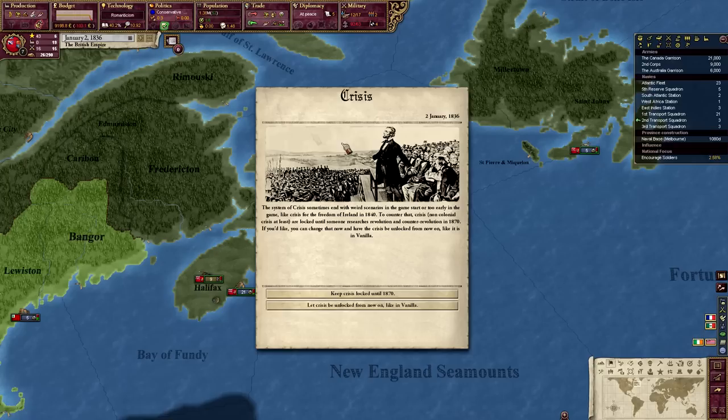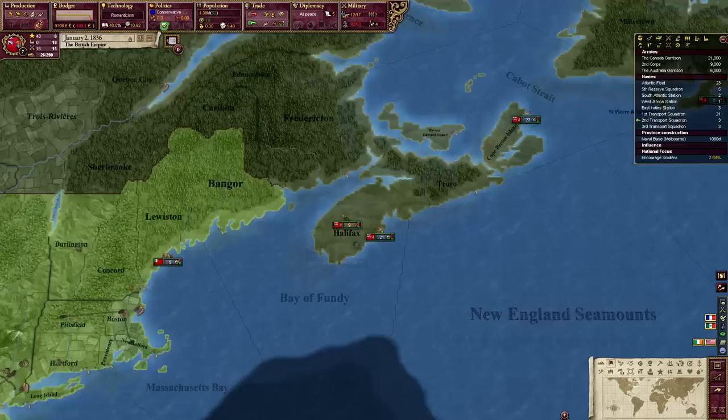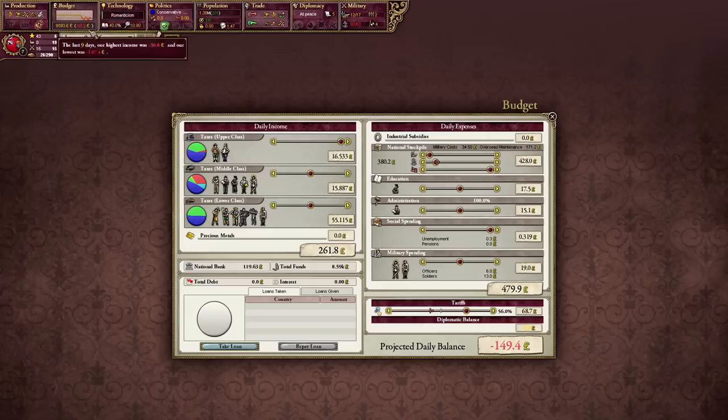There's a crisis system — at the end of weird scenarios. The crisis of the freedom of Ireland in 1840. To counter that crisis, non-colonial crises are locked until someone researches Revolution and Counter-Revolution. We'll keep it locked — it's fine. So I don't really know what our plan is initially — we're in a really bad state right now.